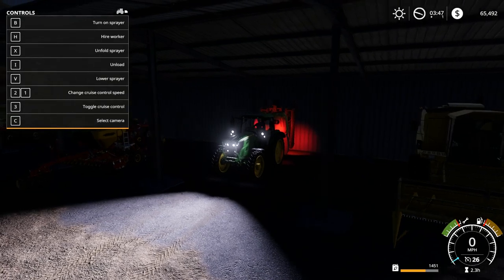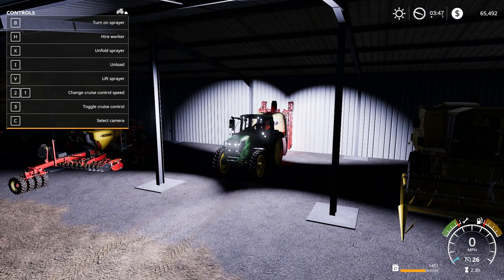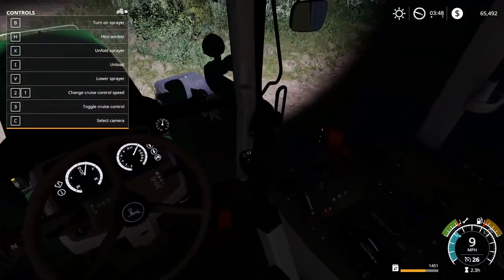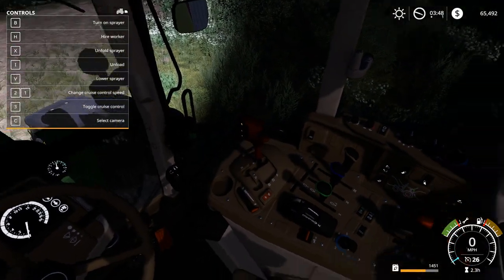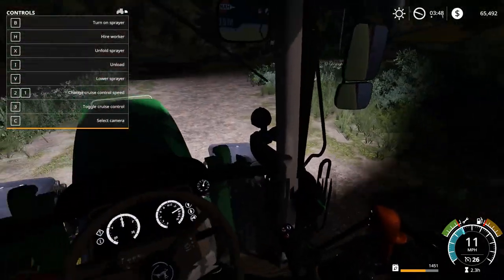This is actually a good time to show you guys the new lighting system - that was my dog jumping off the bed cause apparently she wants down now. But even the interior - whoa, look on the joystick, there's lights on the joystick! Actually all the little buttons are lit up - that is incredible.